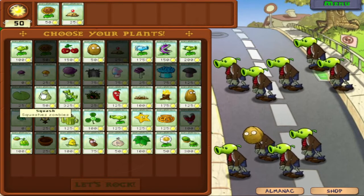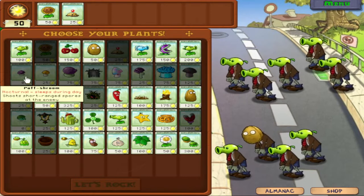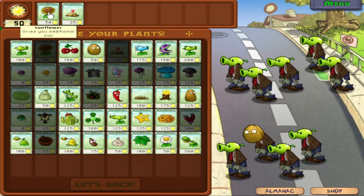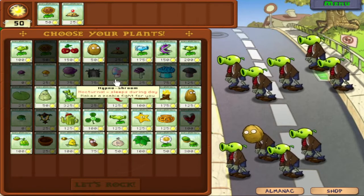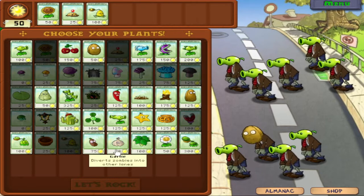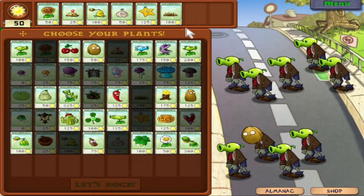I'm going to get sunflowers, potato mines, and kernel pults. Here's an important thing: the zombies will shoot peas at your plants, but some plants are too short to get hit. The potato mine and puff shrooms are too short — peas pass right over their heads. I'll get garlic, which can divert zombies into other lanes. I'll take starfruit as well. Spikeweed is very useful because zombies walk on it and can't shoot it down. Chompers aren't a bad idea either — you can quickly plant them to eat problematic guys, and they have a fast recharge. I'll take chompers and then cherry bomb for my last plant.